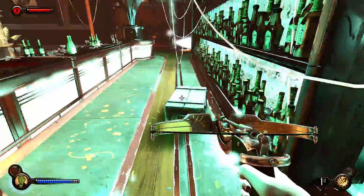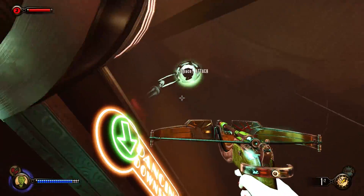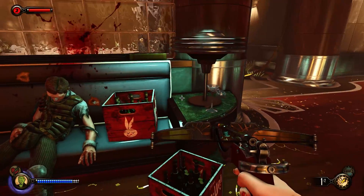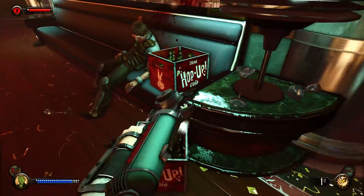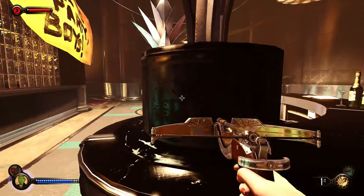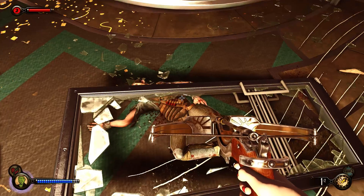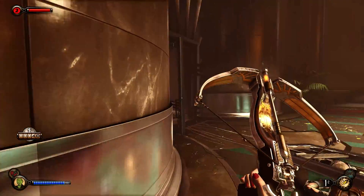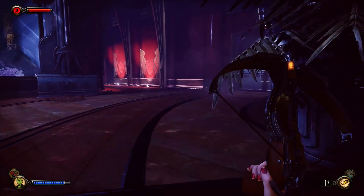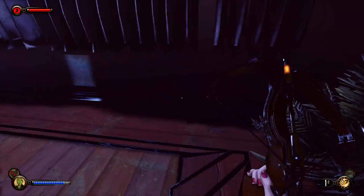Just double-checking — don't think there's anything around here. It looks like there wasn't too much of interest there. Mainly the mod for the plasmid that I currently have equipped, which allows me to remain invisible for no Eve cost while standing still. That should be useful.